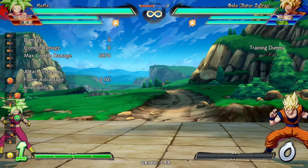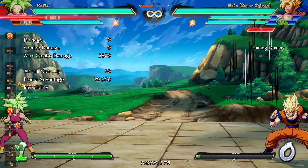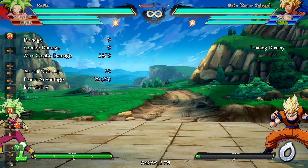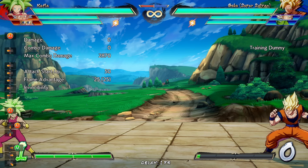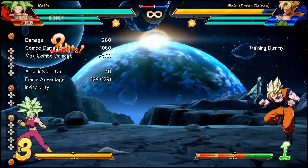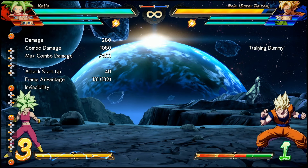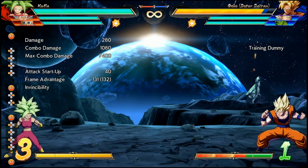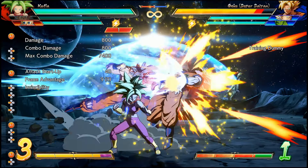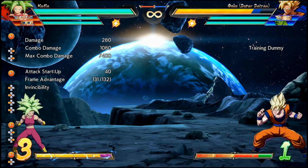Like many other C assists, UI Goku's C assist has also been buffed. In the old version, UI Goku would appear a little bit in front of the enemy on a 50-frame startup, so it was a pretty mediocre assist overall. In the new version, it's 40-frame startup, and the appearance adjustment seems to be so that with the new movement speed, UI Goku is able to connect a little bit sooner. It does feel like he spawns a little bit farther back at close range, probably so he's coming in with active frames more often.